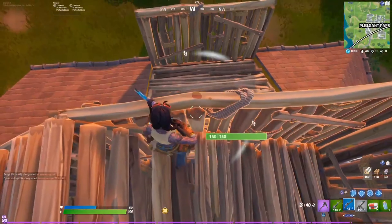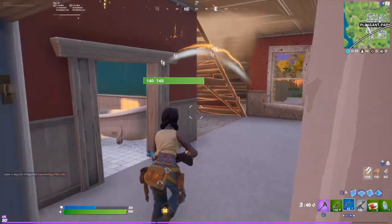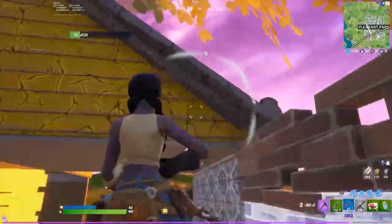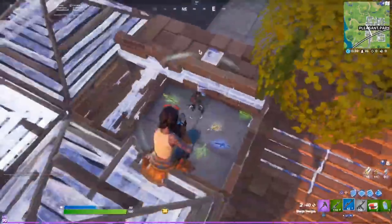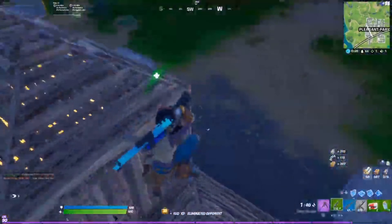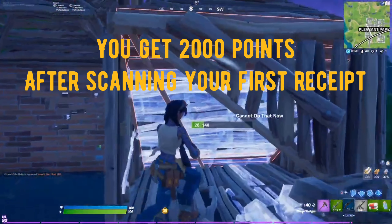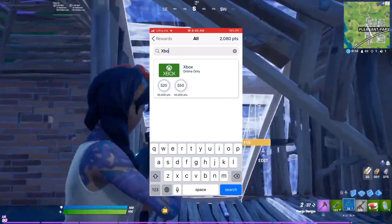Before I show y'all how to do this, there's this really cool app I want to show you guys. It gives free gift cards and free everything. Basically all you need is just a receipt. Use my code 619px when you're signing in and you can get 2,000 points. Once you get 10,000 points, you'll be able to get any $10 gift card of your choice — PlayStation, Xbox, anything except V-Bucks.